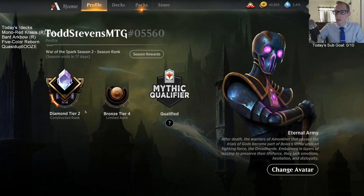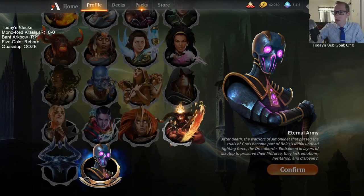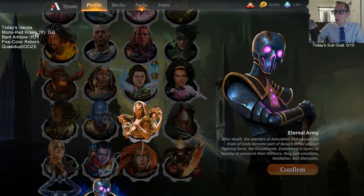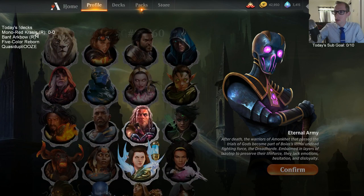How close are we? We are 5 wins away from Mythic. But of course every loss brings us back, so we'd have to win 5 more than we lose. That's going to be pretty tough across 2 decks — like if we go 4-1, 4-1... I'm happy with 3-2ing all the time because 3-2 is still winning 60%, and these matches are pretty tough.